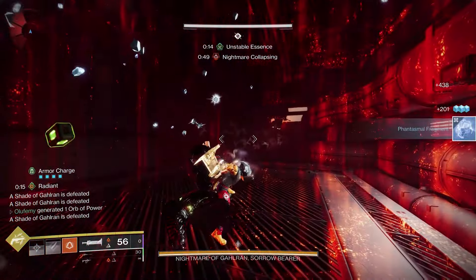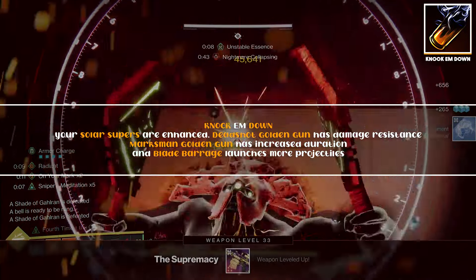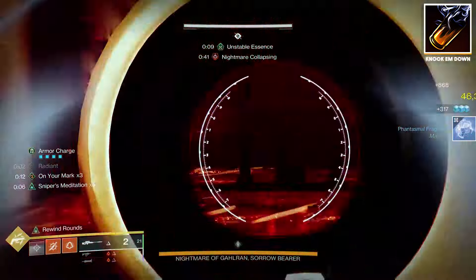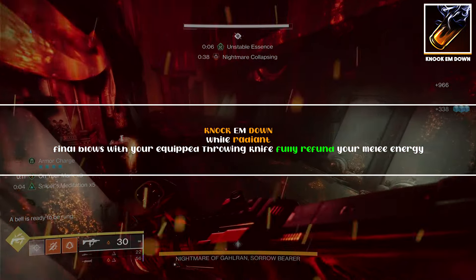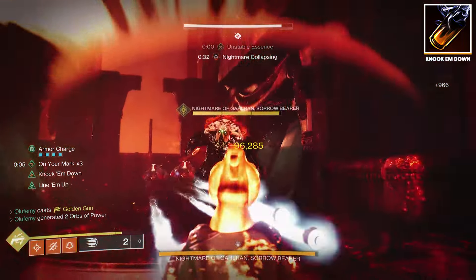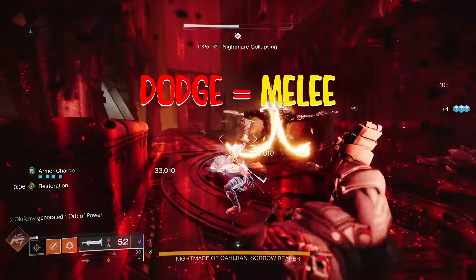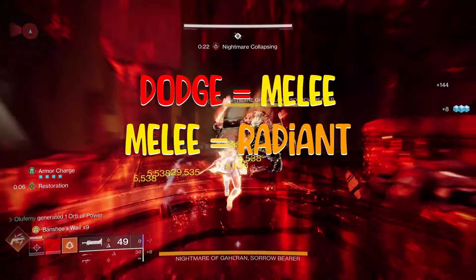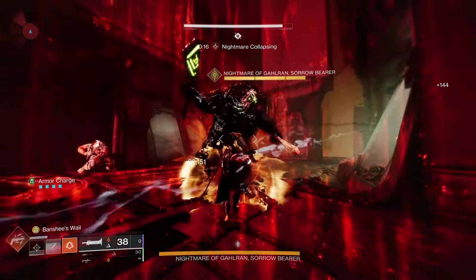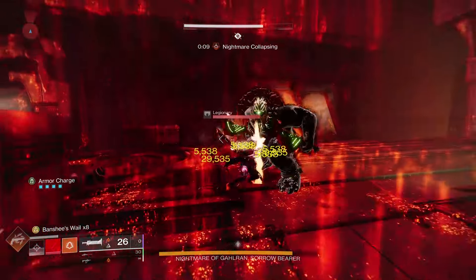We're combining Ember of Torches with the aspect Knock 'Em Down, which states your solar supers are enhanced and — most importantly — while Radiant, final blows with your equipped throwing knife fully refund your melee energy. So putting it all together: dodge to get your melee back, use your melee to become Radiant, and while Radiant a knife kill fully refunds your melee. Gambler's Dodge then becomes your backup option if you ever make a mistake with the knife.